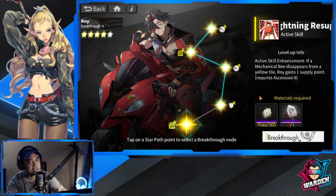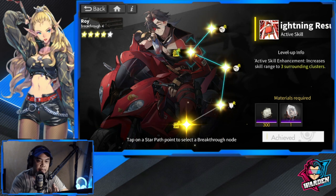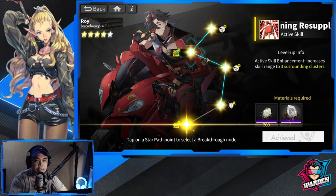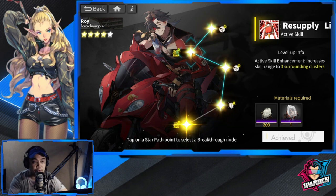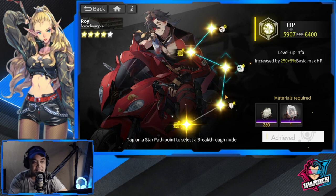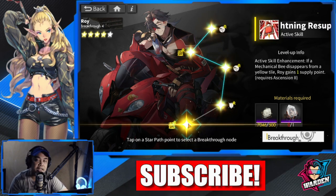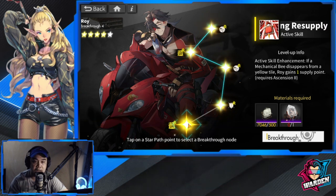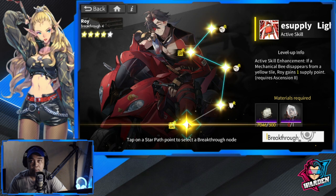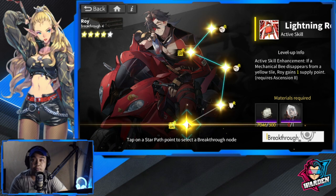If you're interested in breaking through Roy, it's not really a must — I don't see him as a must breakthrough, not even once. But his breakthrough two would really increase his skill range, which is a nice plus. The HP and defense ones are small bonuses, and the last one increases his efficiency because if a mechanical bee disappears, Roy is reimbursed one supply point, which he needs to place a bee.